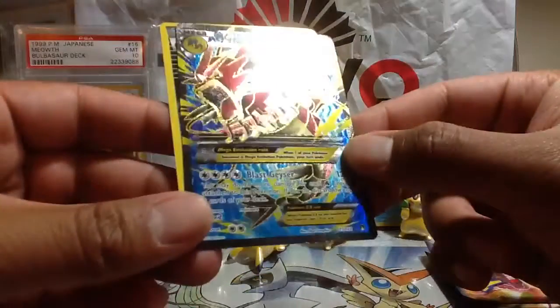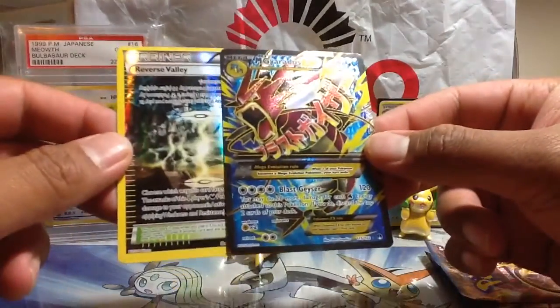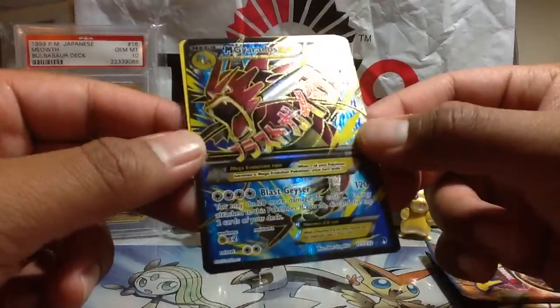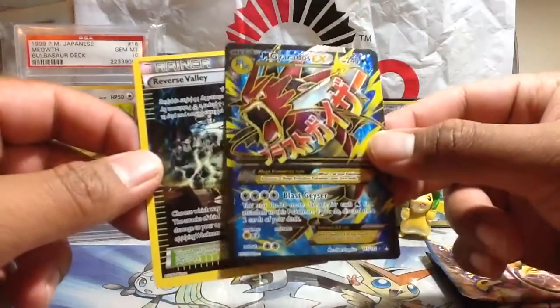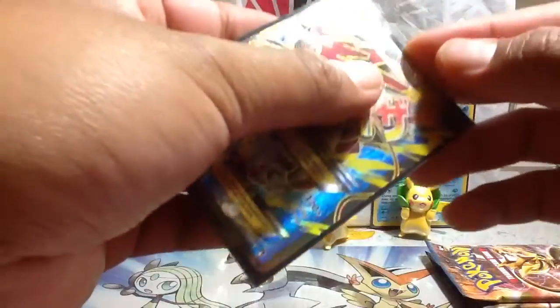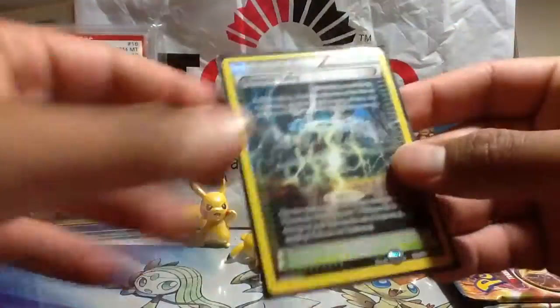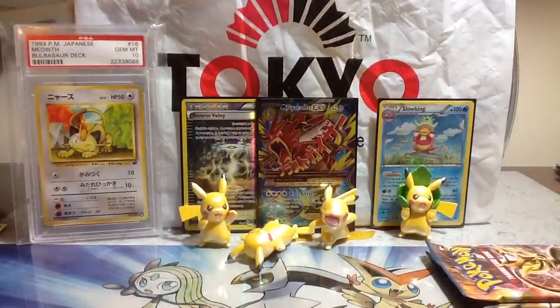Mega Gyarados EX Full Art - card 115 out of 122! Mega Gyarados EX Full Art - wow, this is a really nice pack. Blast Geyser attack does 120 damage and more. I can't stop staring at this. Let me sleeve this up right now. I wasn't really expecting anything here, but hopefully this makes up for the missing Monday episode. That looks really like some mystical power going on. Let's put this in the back - and it's not even over yet, we got two more packs.